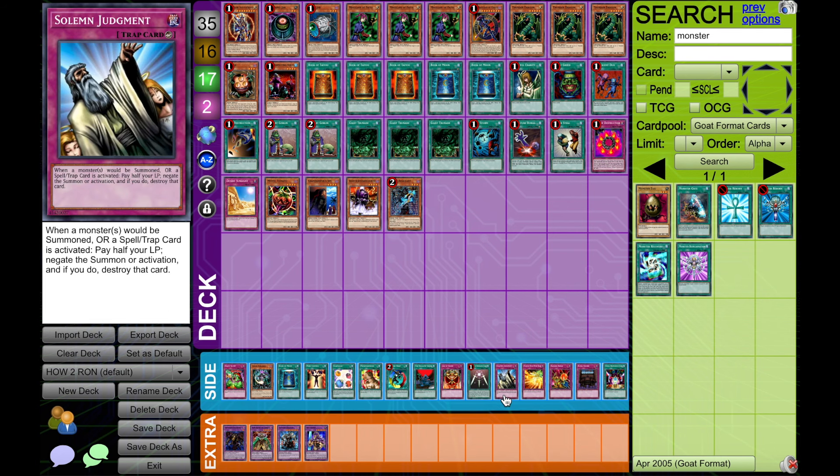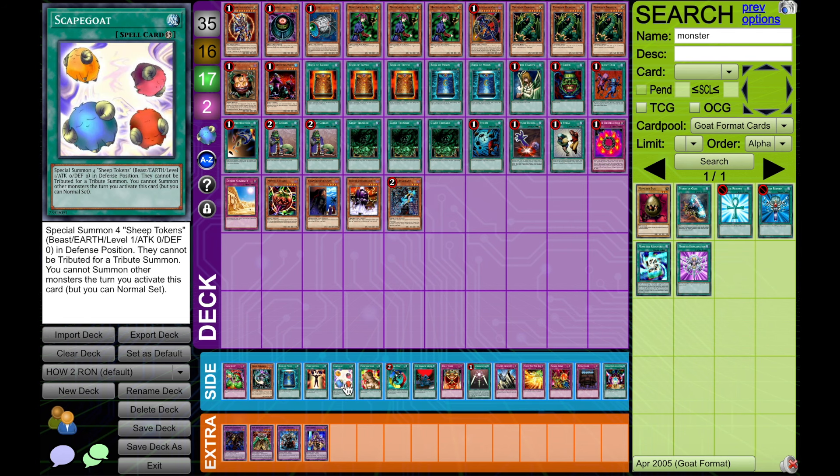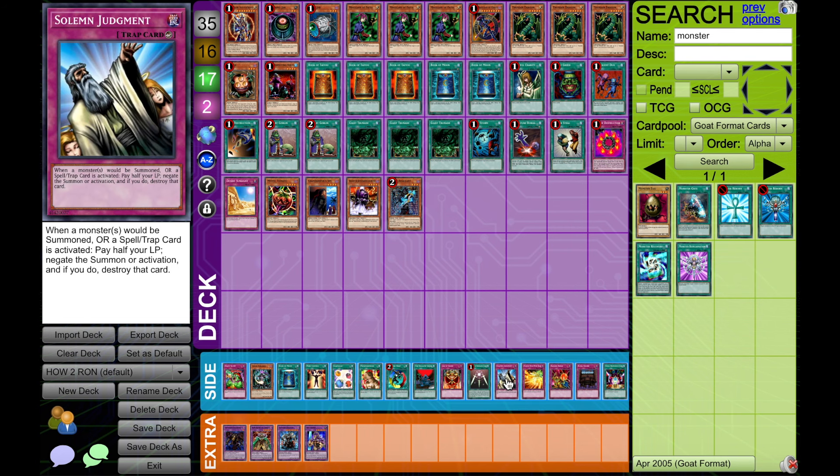Next up is Solemn Judgment. You can play like one Solemn Judgment and then post-Rombo you can counter something, but most of the time it'll probably just get you killed. It goes much better if you're playing Slump, it goes much better if you're playing Scapegoat, but if you're going off with these things that Solemn is probably more Windmore versus something else you could be doing.